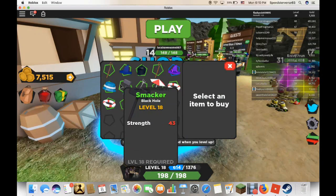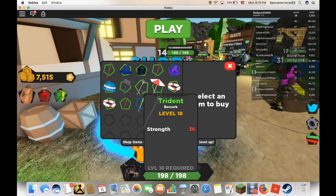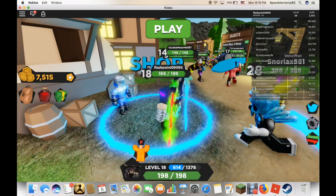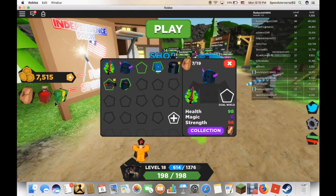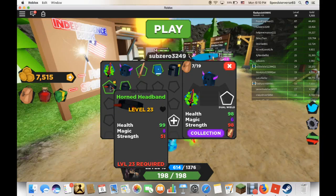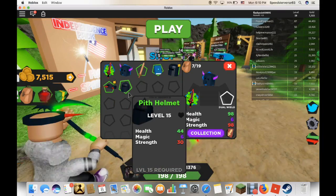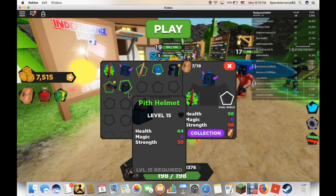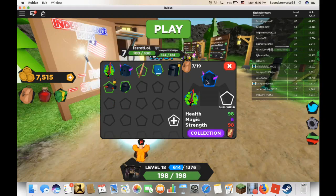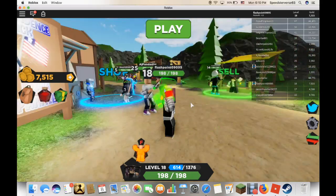We got the Smacker, which does 43 damage. Honestly I really want that, but it's a little weak. Let's check my bag — the Conqueror is very powerful, the Horned Headband is insanely powerful, the Pitch Helmet is alright, the Shadow Ninja is alright, but the helmet I'm wearing now is great.